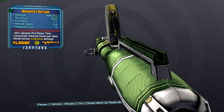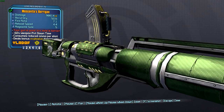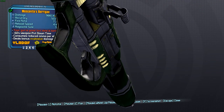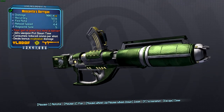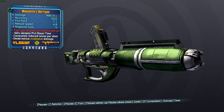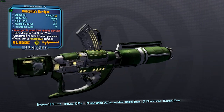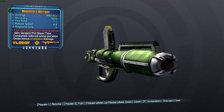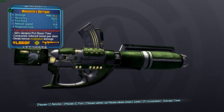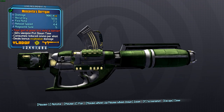Next up is the sight — it is the Torgue sight — and that gives increased accuracy. And lastly we've got the attachment: I've put on the weapon swap, the minus 60% weapon put-down time, so it's increasing your weapon swap speed. This is Moskovitz for the weapon swap speed. You could alternatively have an attachment that increases accuracy.